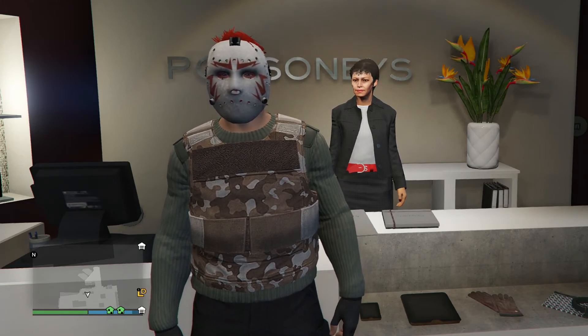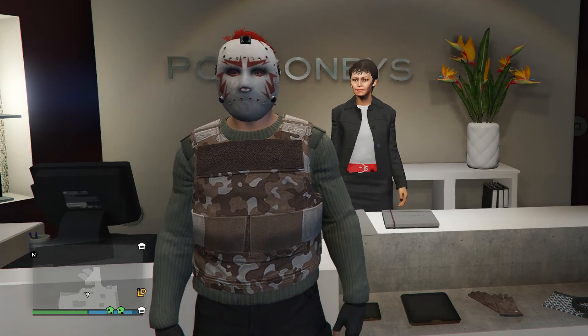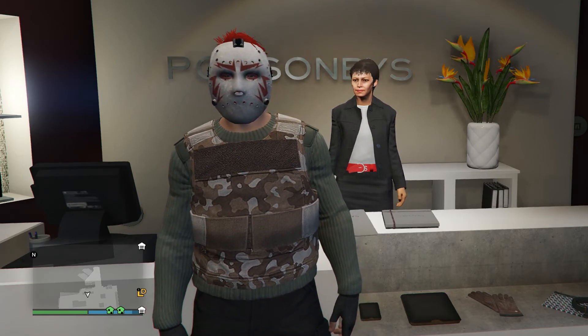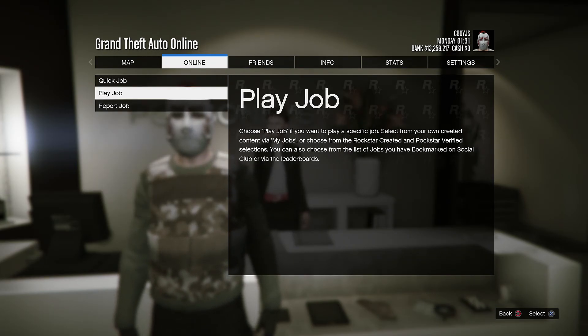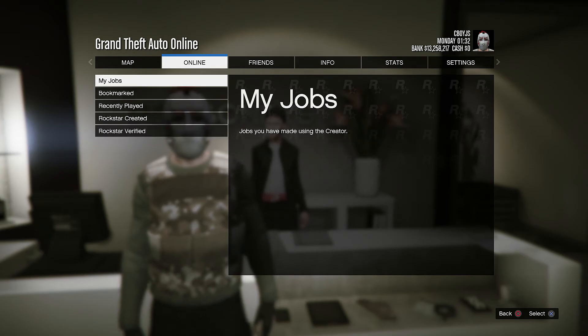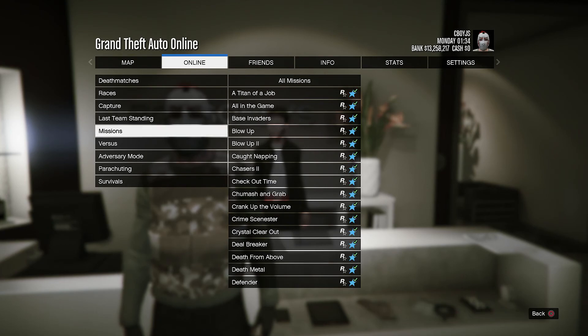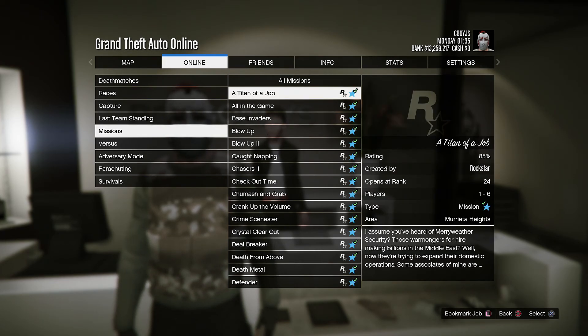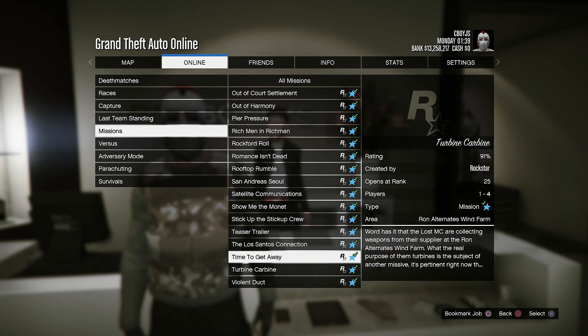The first thing you're going to need is a Sandking XL. If you already own one you can use that one, or you can just find one on the street. Then pull up the pause menu, go to Jobs, Play a Job, Rockstar Created, Missions, and then choose the mission called Time to Get Away.